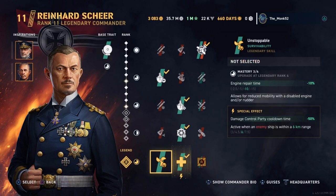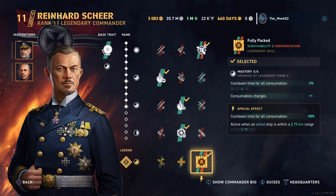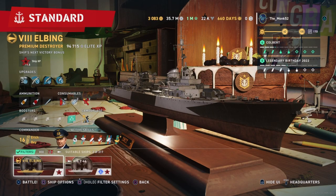Another build you could run is a welter or cheese build — a fully packed option where you get additional smoke and defensive AA. With something like this you could buff your speed with your ability a little more, or go for range instead of steering, but those are good options.